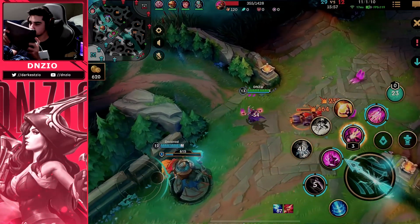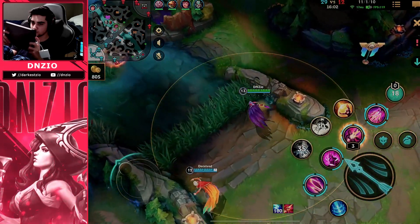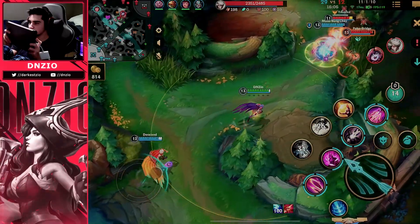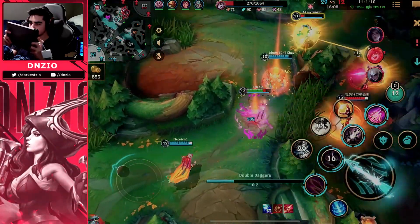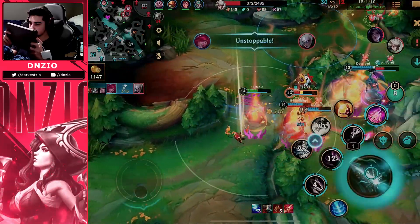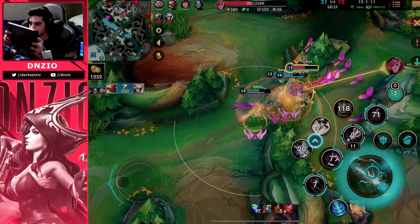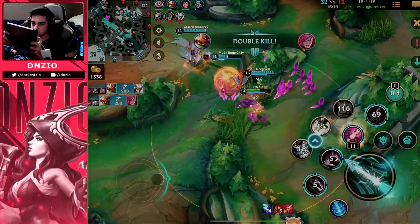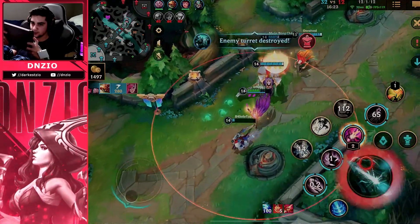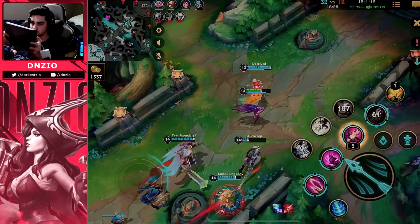Have you guys been in situations where you try to end and one of their members just spawns up? Right here we look for the clean engage, get my auto attack with my W and start laying down feathers. We just start popping off. If you're fighting Zaya in the jungle area, you're going to get mauled — it's such tight corridors. You do not want to be fighting or chasing Zaya in these tight corridors.